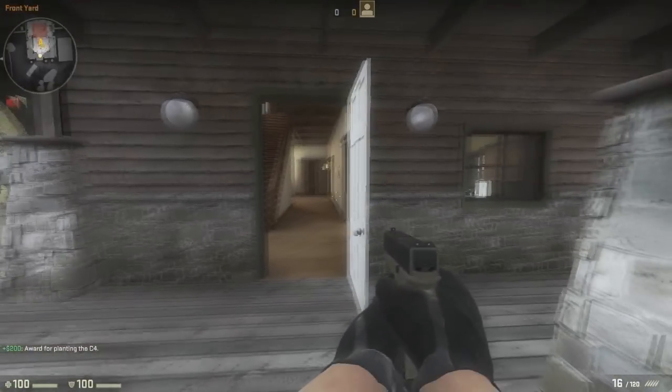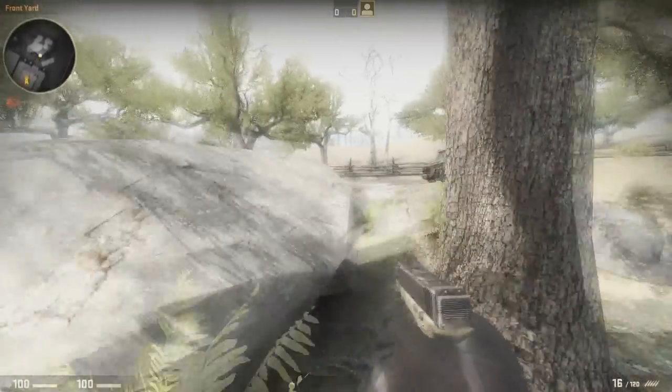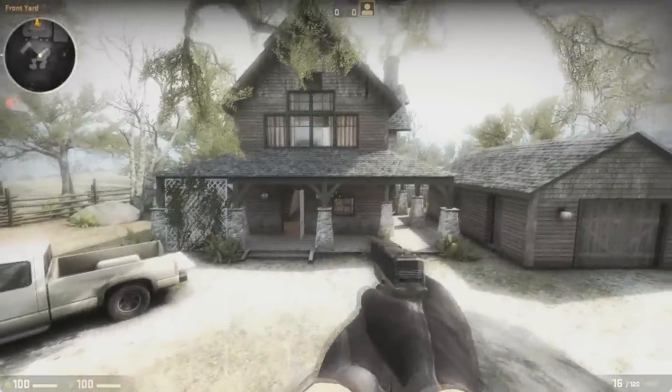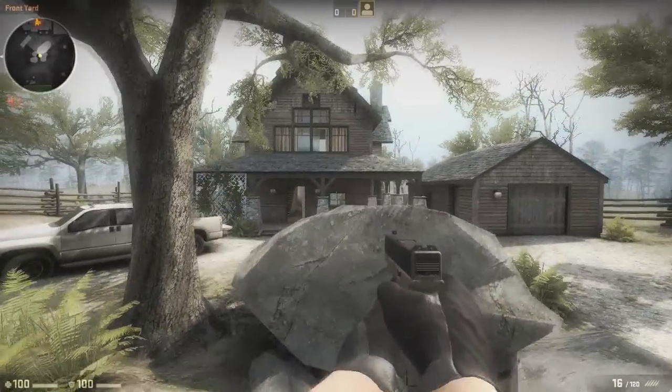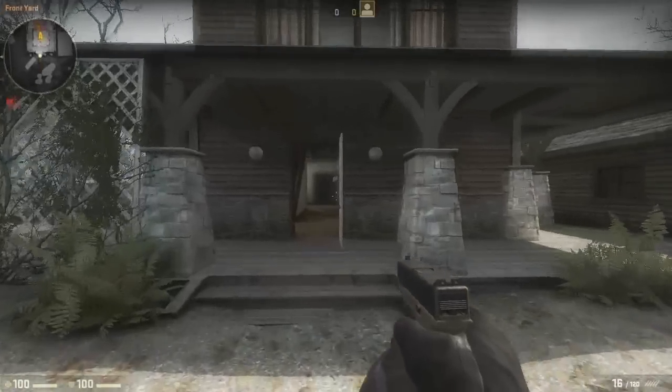So counter-terrorists will run through. A nice thing is what you could do: just sit with an AWP behind this rock and fire straight through there. That is a little bit cheap, but I can see that being used a lot.